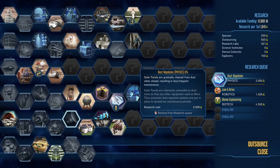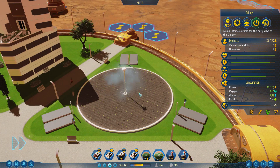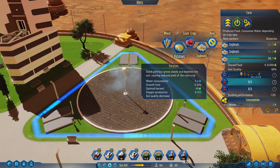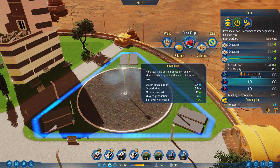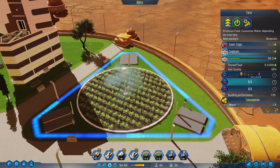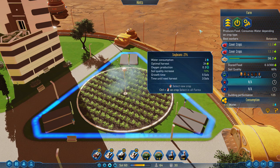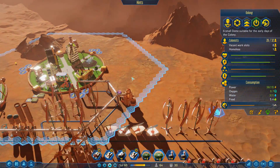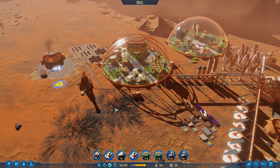I'm going to remove that one. We need to look at this farm to see what else we could possibly add. So we've got wheat, potatoes, cover crops. Very low yield but increases soil quality significantly - yes, we're going to go for that: cover crops. I don't think we're out of food - what have we got? 62 food. Food's doing okay just from this one farm and rockets coming from Earth. So that's not too bad.